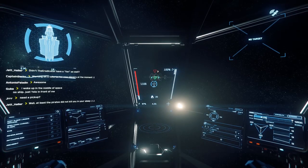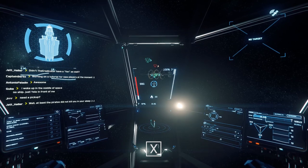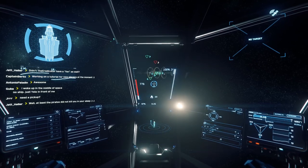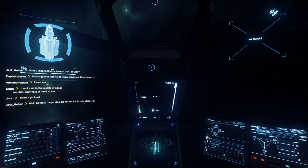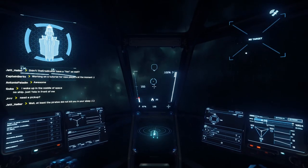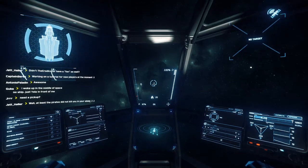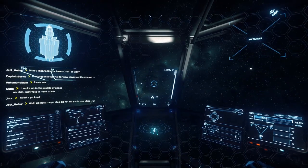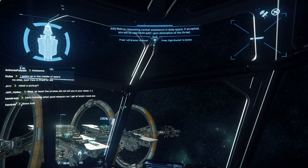If you're going way too fast on your way back to Port Olisar, tap X for the space brake. Or you can turn around completely 180 degrees from your direction of travel and boost the opposite direction — that slows you down way faster because all the power of your ship is in the back.